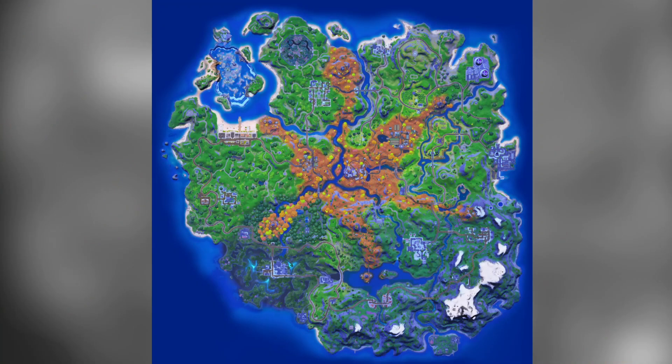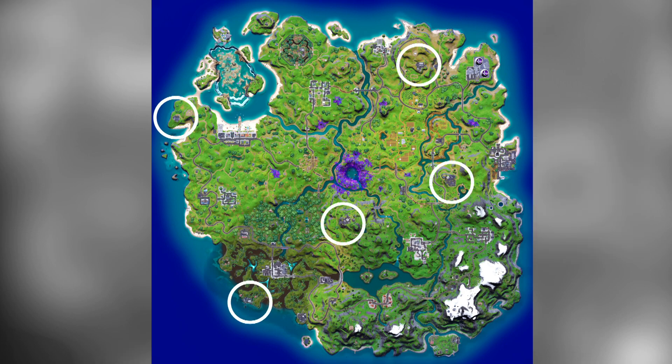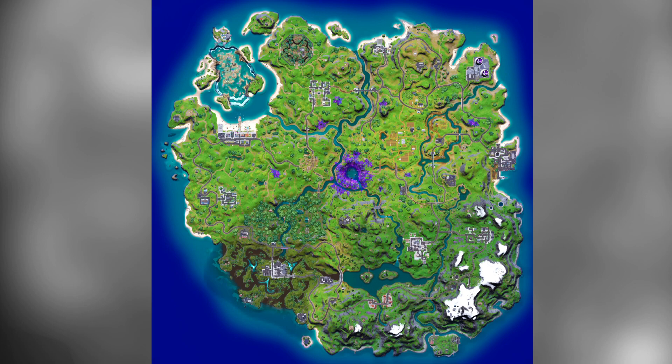Season 7 dropped, and we were going to see some huge map changes — but no. They just removed the Spire and the orange bit, and now there's some purple stuff around the map. There are some dishes around there too, which are kind of cool and have some good loot, but the rest of the map is the same.